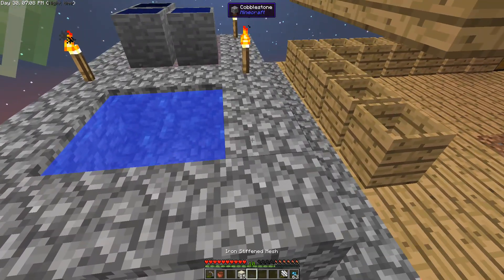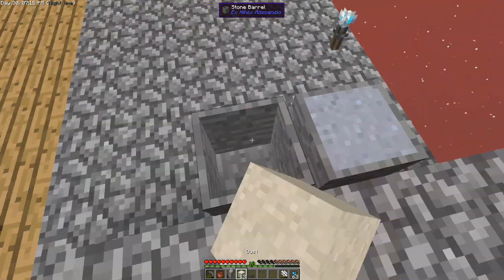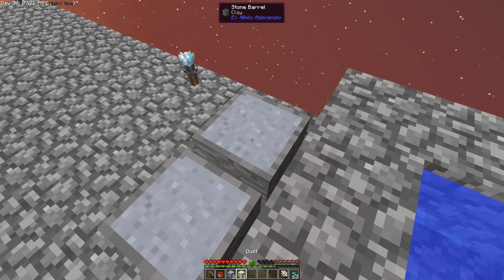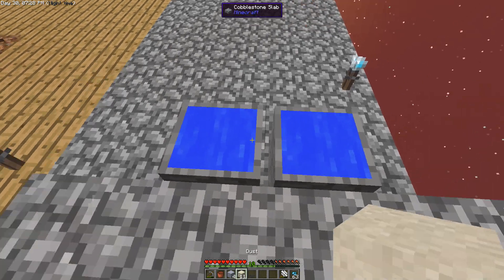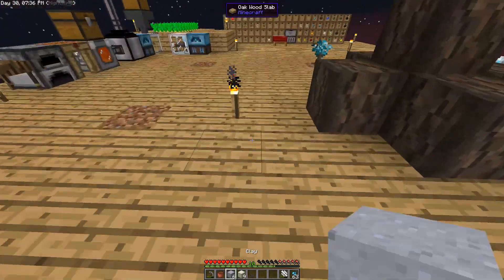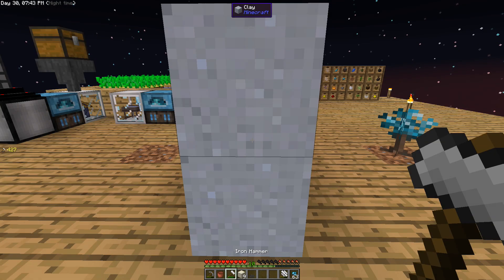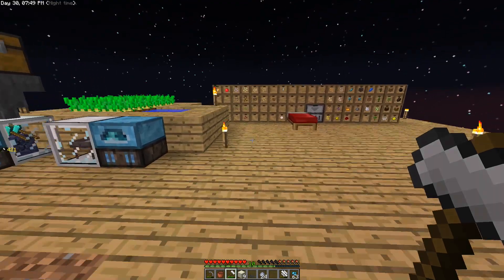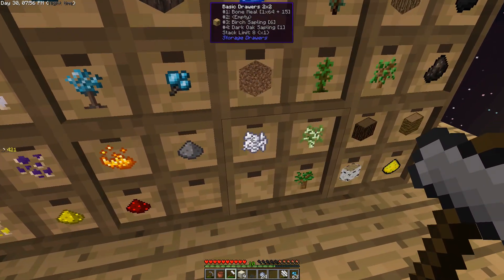We'll need the stone barrels for other stuff too. Let's set them down right here for now. Let's get some water in there and fill it up, then we should be able to put dust into the barrel and get clay — awesome! We're going to need these when we start doing a tinker's smeltery. Now we have a bunch of clay — let's put it all down on the ground, get our hammer out, and vein mine it all. We get tons of clay — seven pieces should make us three crucibles.